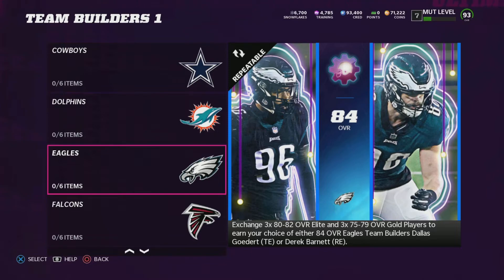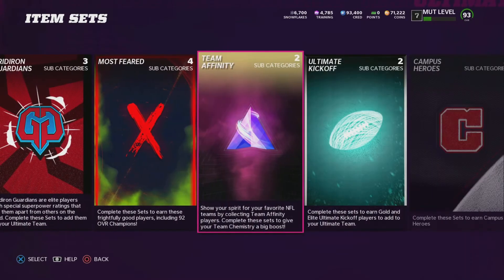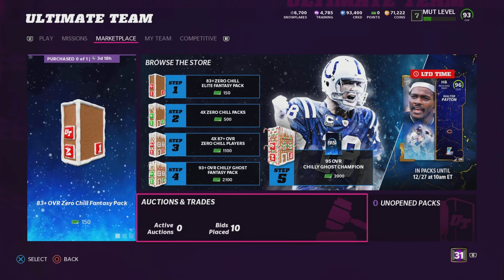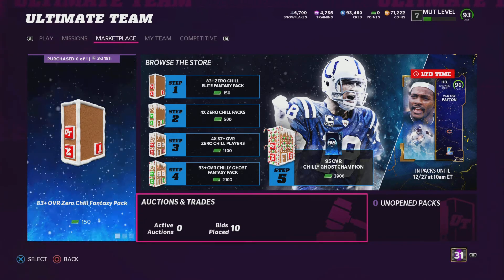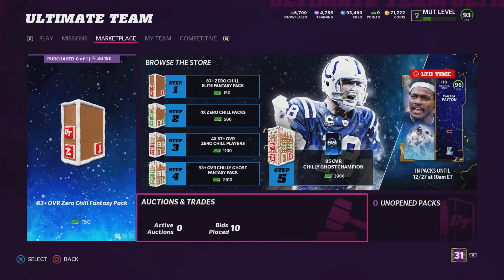Yes, I lost coins sometimes, broke even sometimes, and earned profit sometimes. It really depends on how cheaply you can buy those 92 or 93 overall cards and whether you can sell them at the right time. I say this in every coin-making video: the time of day and time of week you buy and sell cards matters. Buy your cards on Saturdays and sell them on Tuesday or Wednesday. Right now would be a great time to buy cards and sell them later in the week — that will be very profitable.